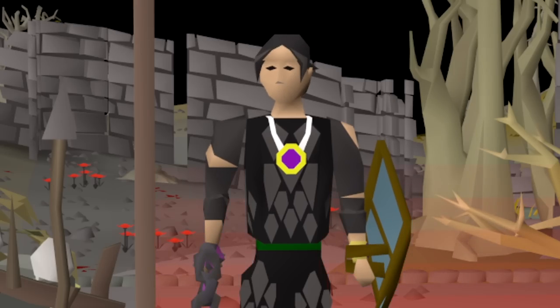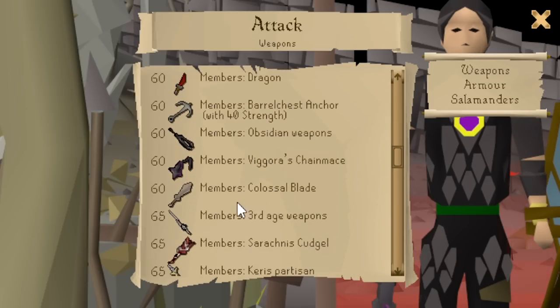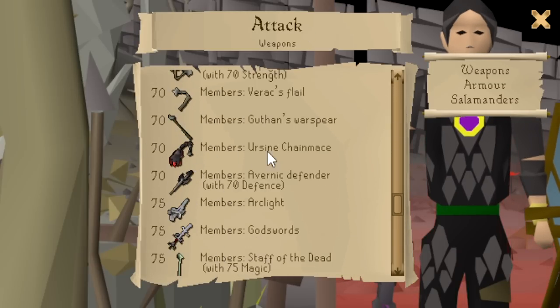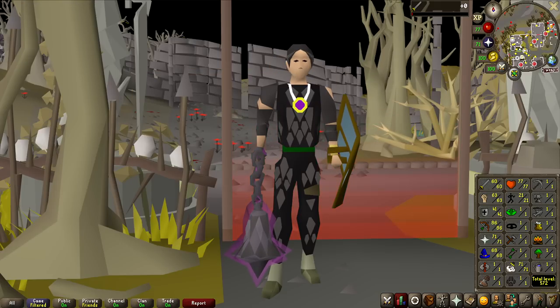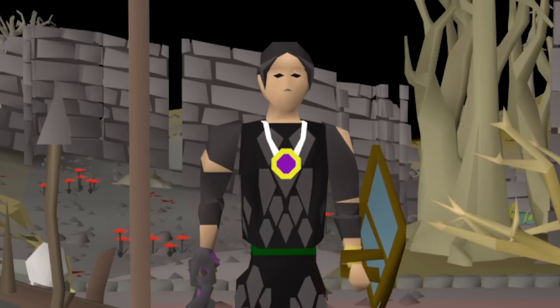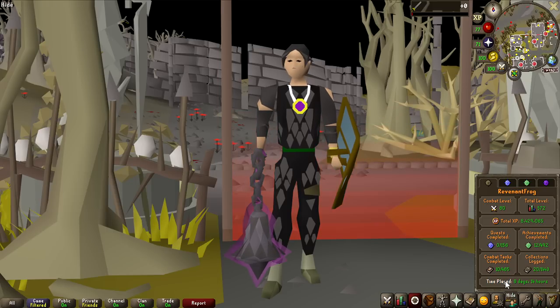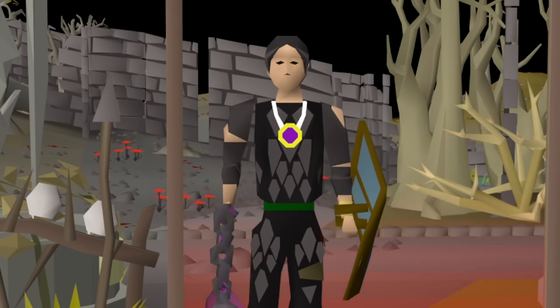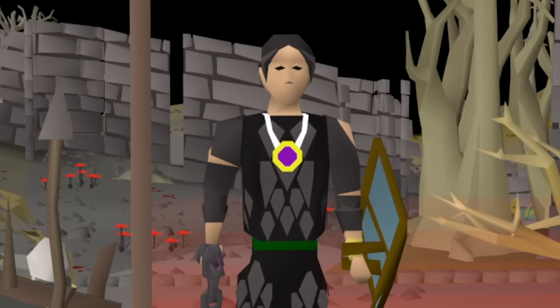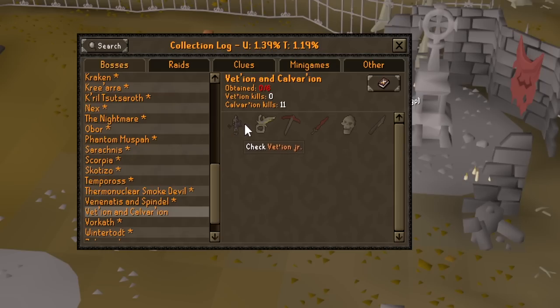There are a couple of things I want to mention before we get into the grind. I need 70 attack for the Ursine Chain Mace, but we also need 75 attack for the Void Waker itself. So there are two scenarios: either I get really lucky and spoon the Void Waker piece early, in which case I'll go back to Revenants to train attack to 75 and try to get the missing emblems — or I grind all the way to 75 attack just by killing Calvarion. In the last video I did some Calvarion, so we're starting at 11 KC with nothing on the collection log yet.